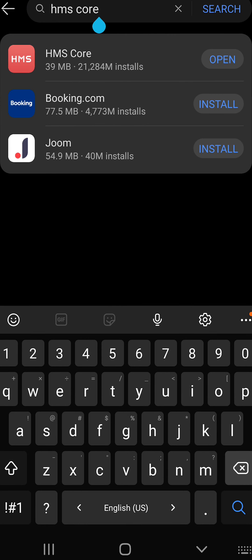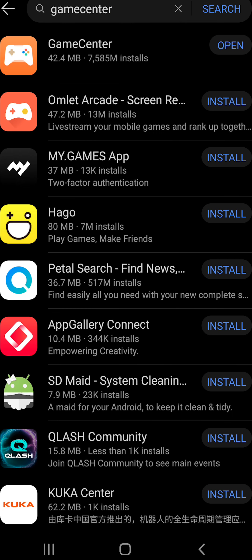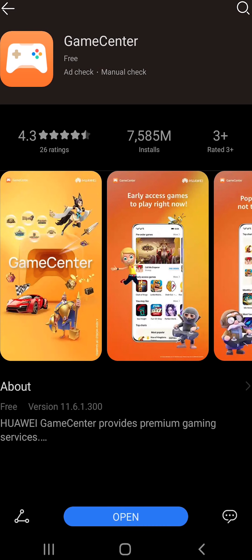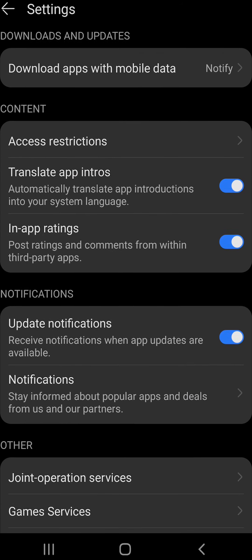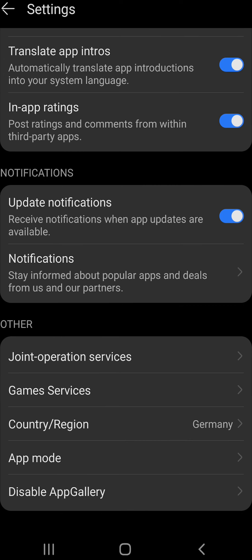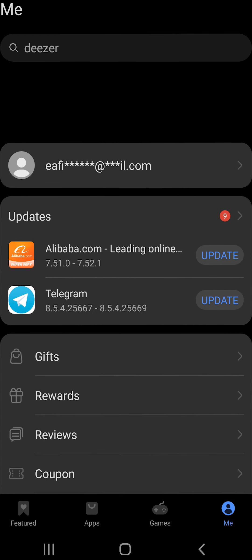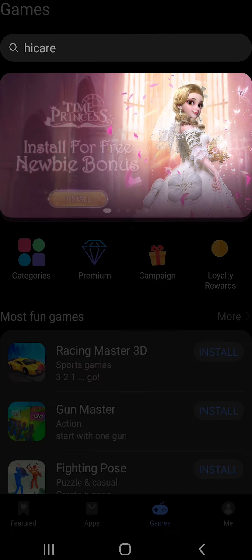The last thing you need to do is look up Game Center and download that. Once you've done all that, go to Me and scroll all the way to the bottom, go to Settings, then Country/Region, and select Germany. In order for this to work you need to select Germany, so make sure you don't skip this step. Then go back and create an account or log in to your Huawei ID. Once that's done, type Evony in the search bar and download it.